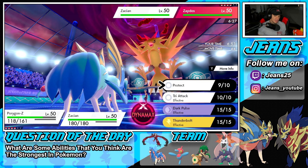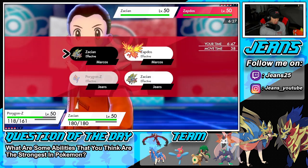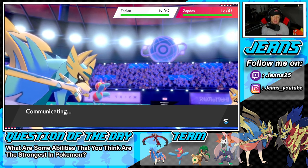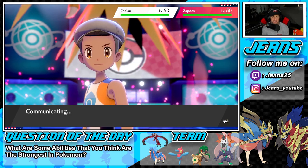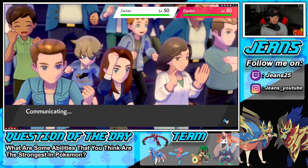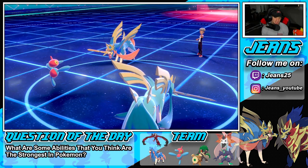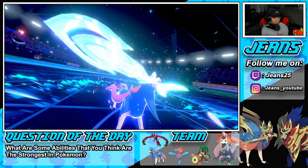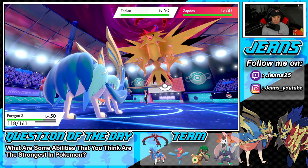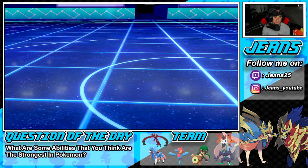I decide to double down on his Zacian. I like Thunderbolting Zacian but Behemoth Blade blocks it — I hate being protected, it feels like a wasted turn. PZ is super strong but since restricted mods came in he gets dumped on by a lot. He Dynamaxes and lands a critical hit Behemoth Blade. Of course my RNG is in the trash — critical hit takes out my Zacian.